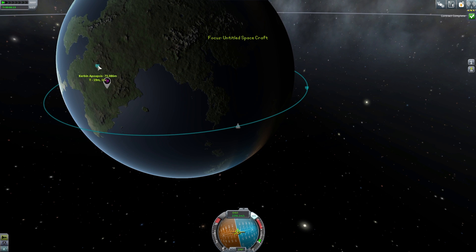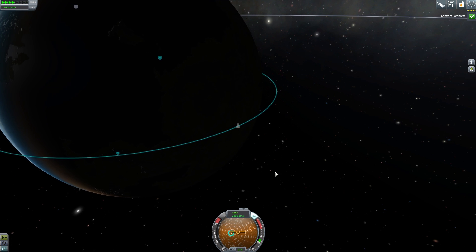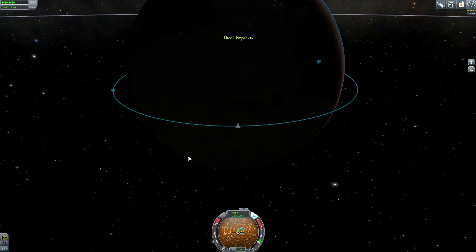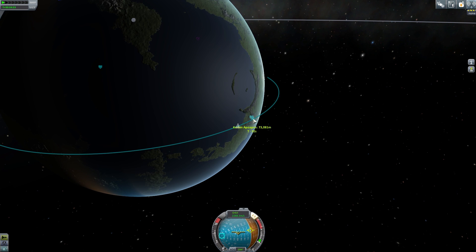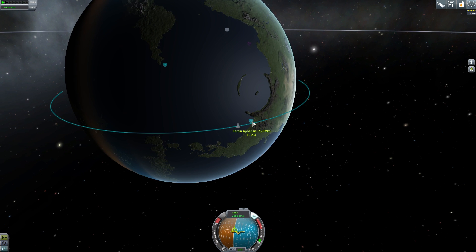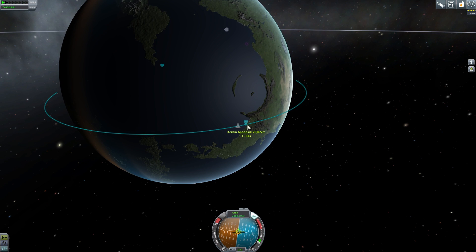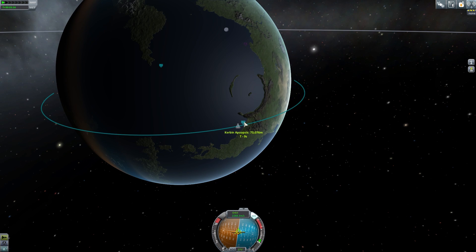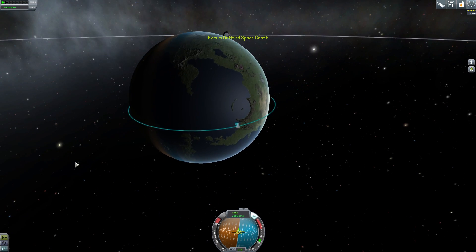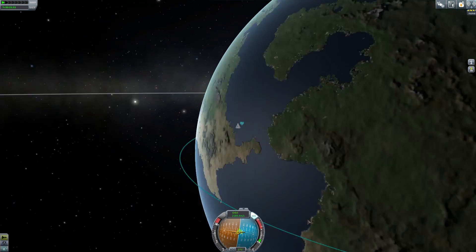We'll hold with SAS or let our pilot do some work. Now we just need to fast forward to our apoapsis and then burn to shrink our orbit and get back into the atmosphere — it might take some revolutions but we can do it. Remember: at the highest point you're at your slowest speed, at the lowest you're at your fastest. We'll wait for that point and burn our last fuel to fall into an unstable orbit. Below 70,000m it will be unstable. Burn in five, four, three — burn, baby, burn! That little bit of fuel has put us on a trajectory to land somewhere in the water.